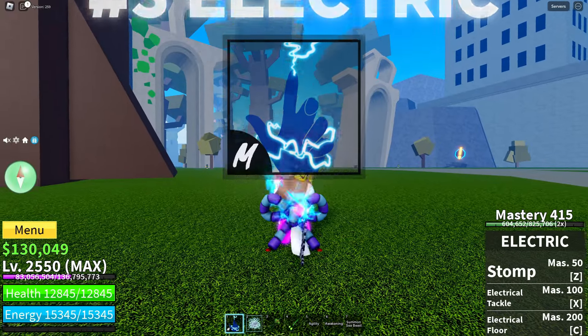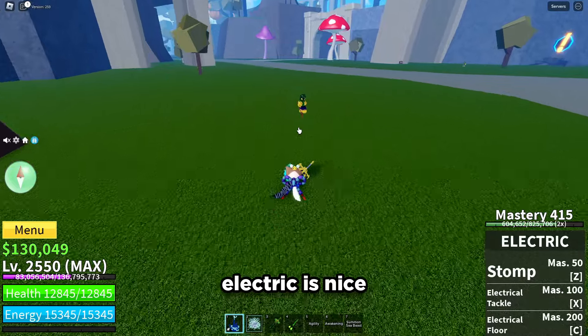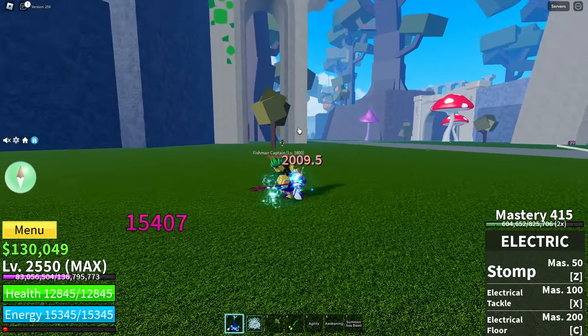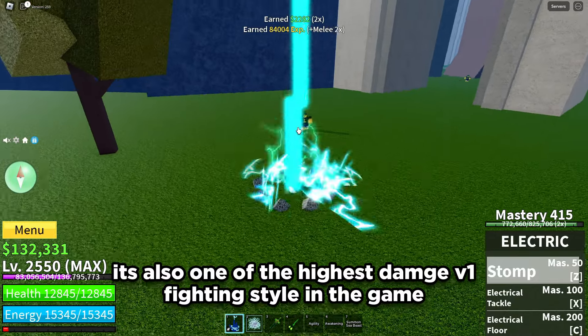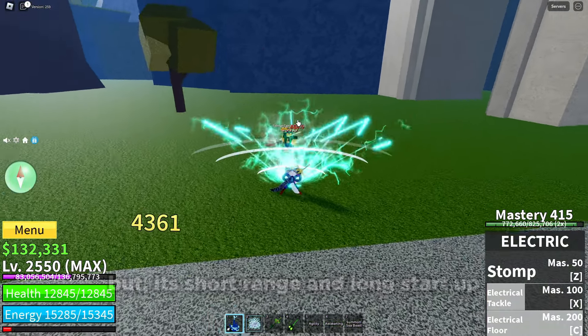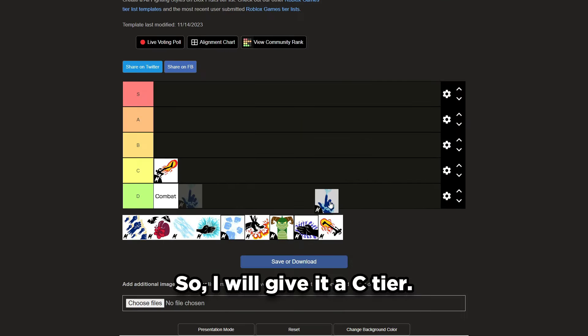Next is Electric. Electric is nice. It's still cheap, it has more stun moves and some tick damage, and it's also one of the highest V1 fighting styles in the game. But it's short range and has long start up. So I will give it a C tier.